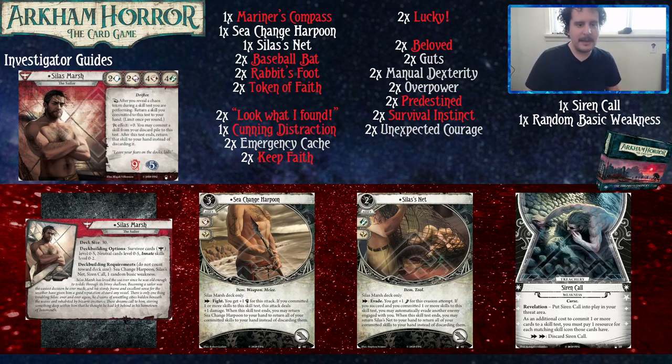His Elder Sign Token is at plus zero: you may commit a skill from your discard pile to this test, and after the test ends, return that skill to your hand instead of discarding it. That's a great Elder Sign ability for Silas — tons of fun when it goes off. His deck building pool is Survivor cards zero to five, neutral zero to five, and innate skills zero to two.